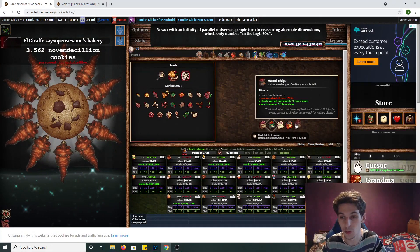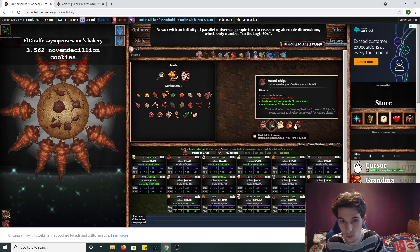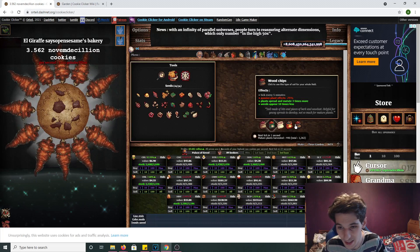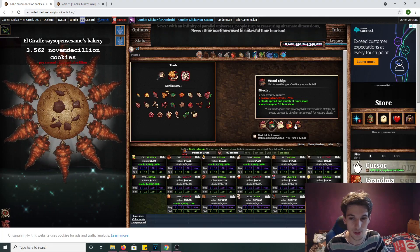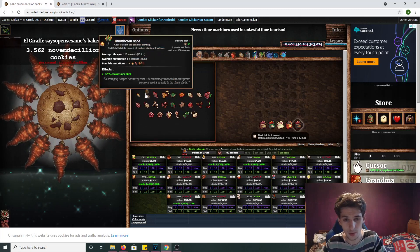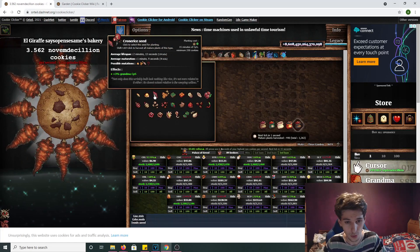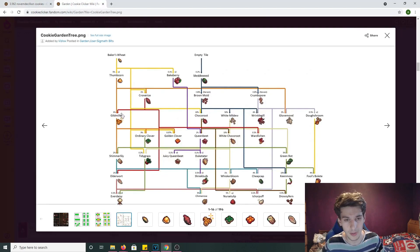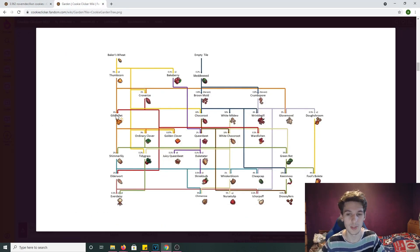Obviously it won't grow this fast, but you want to make sure it's on wood chip soil when mutating, because as you can see it says plants spread and mutate three times more. So we're here to unlock the gild millet, and it requires crone rice and foam corn.